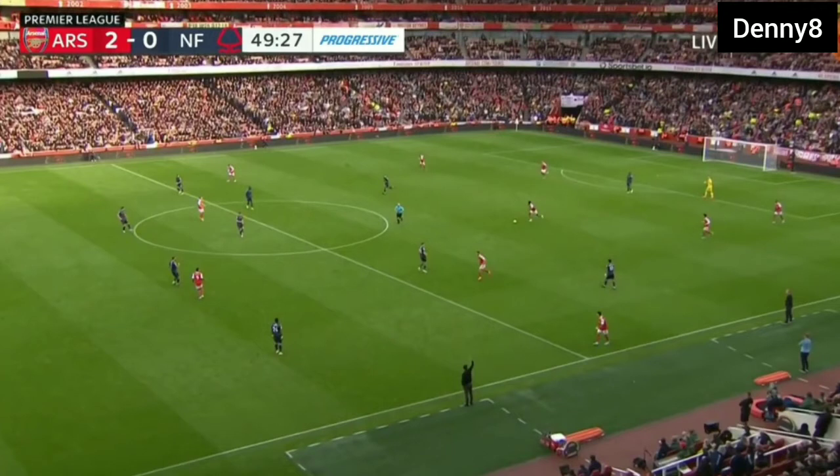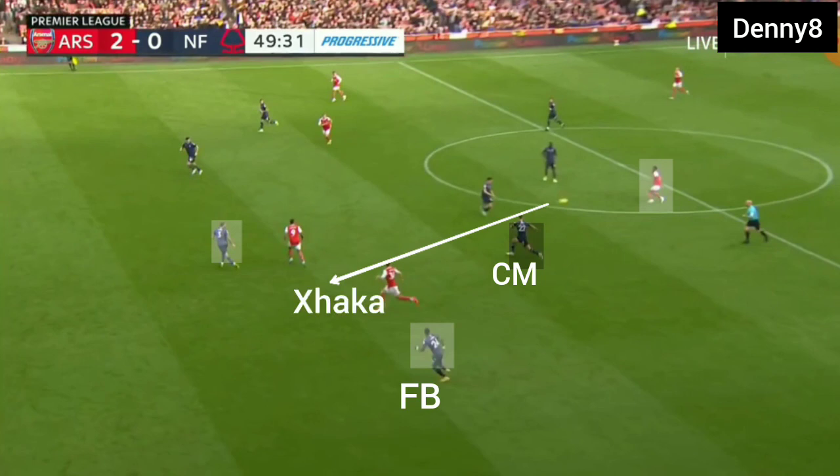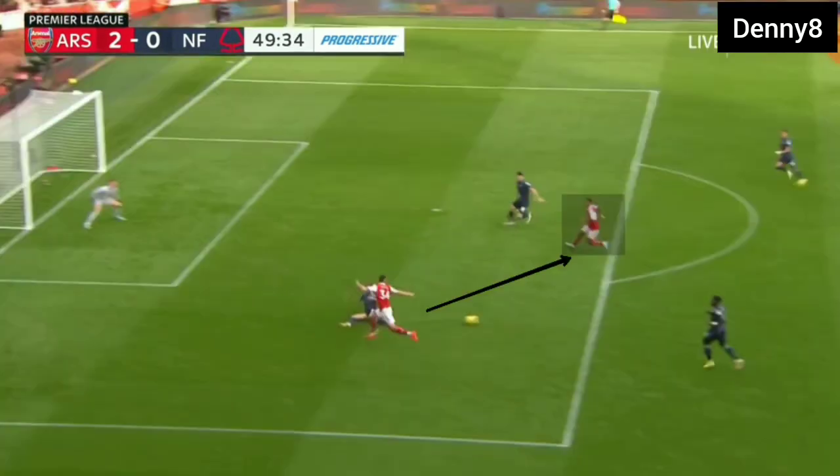Arsenal looked dangerous in counter-attack. For Arsenal's second goal, when the counter-attack started, Nottingham's midfield was split, leaving Arsenal's pivot free to drive the ball to halfway. Nottingham's midfielder and fullback were not aware of Xhaka's run — a brilliant run between Nottingham's fullback and centre-back. When Xhaka received the ball, he bypassed Nottingham's fullback, forcing the centre-back to close him down. In the resulting 2v2 transition, Xhaka's pass found the fullback and Arsenal scored.